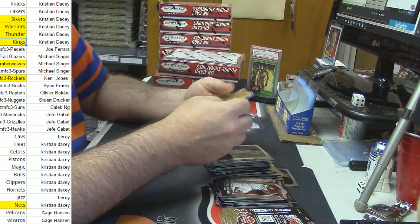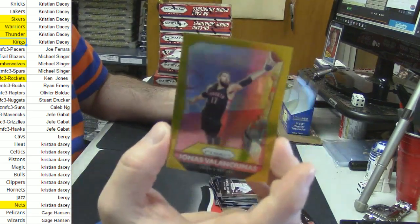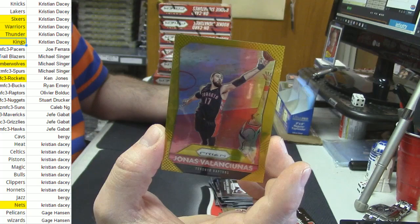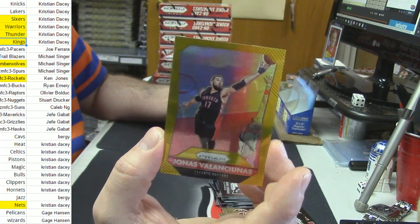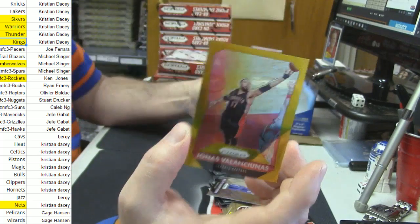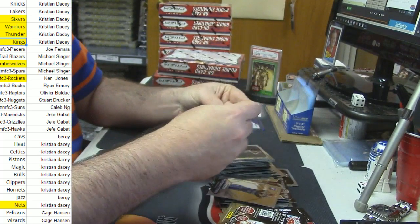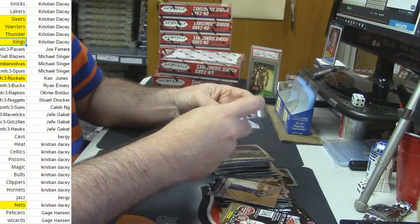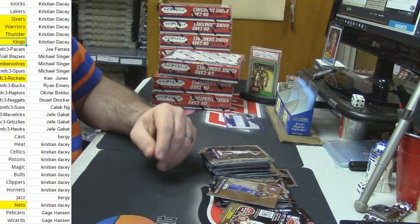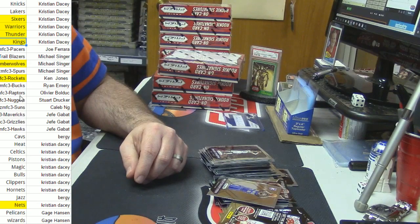We got a gold for the Raptors — Jonas Valanciunas. I realized I've been saying his name horribly and I still don't exactly know how to say it. For the Raptors, numbered six out of ten. So Raptors are coming off.